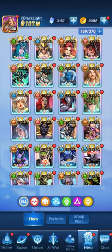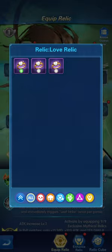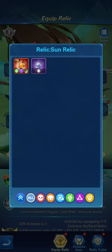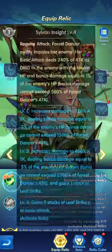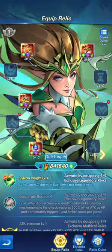After you gain a relic, you go to the hero's relic screen, find the slot that matches the relic — because there are a number of different relics with different attributes — select the relic, click on equip. As you can see here, she only has the first core skill activated by three out of nine relics.